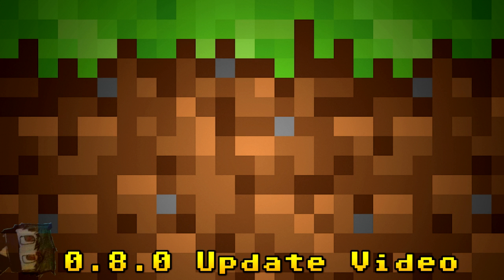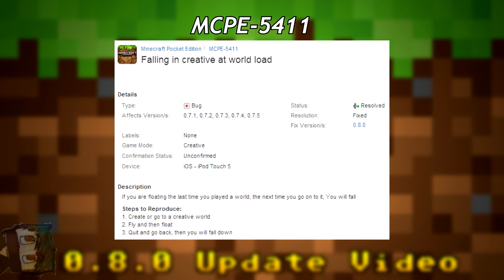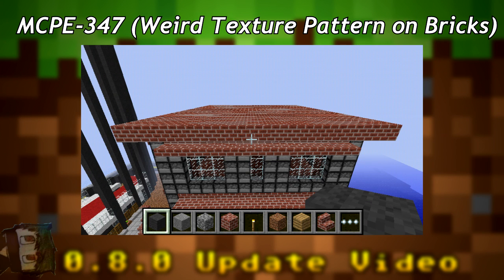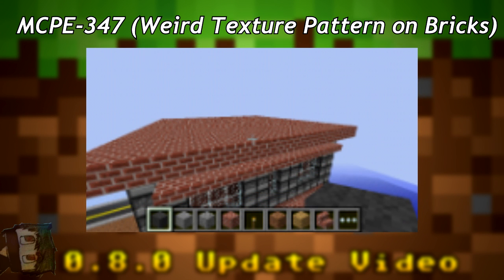Next is MCPE-5411: falling in Creative at world load. If you quit the game while floating in Creative, when you return, the game drops you automatically. The bug fix will keep you in midair when you come back. Another bug is MCPE-347, a weird pattern or texture glitch on bricks when viewed from far away — that will also be fixed.